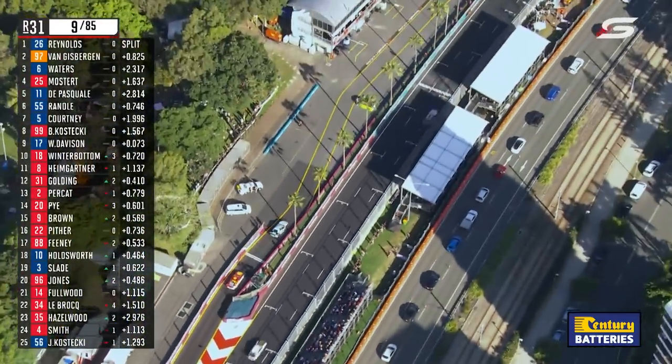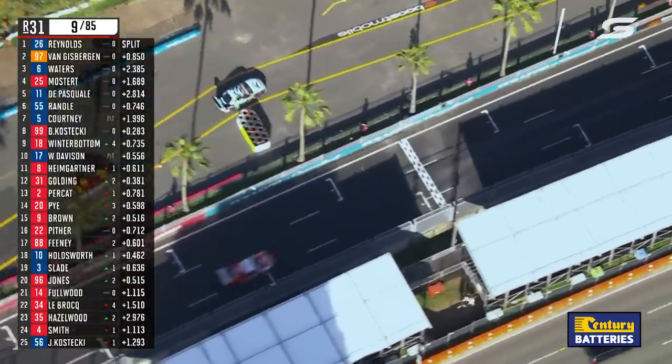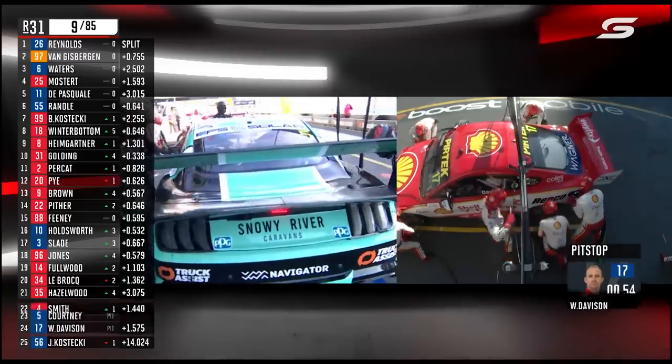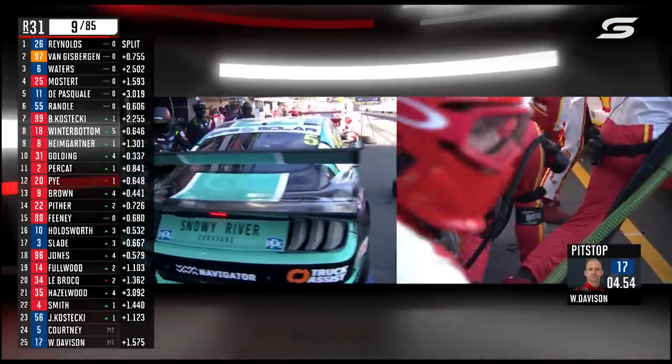So they're bringing Will in — they've decided to take their first compulsory stop, the first CPS, because he's being held, so they want to make the pass now. Because you want to make hay, you want to get clear track position off the back of the stop.